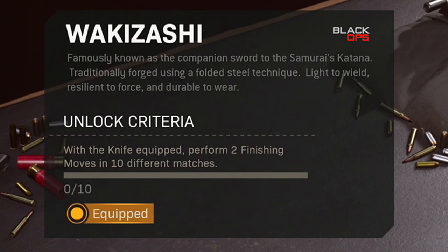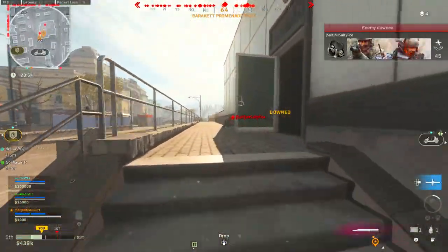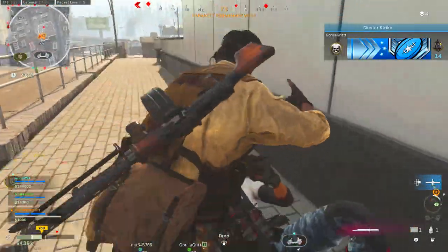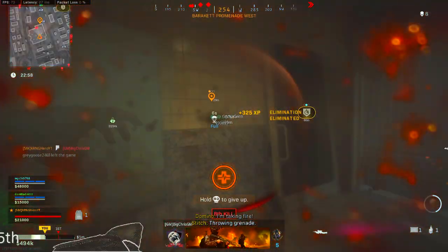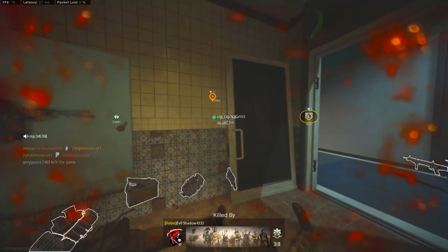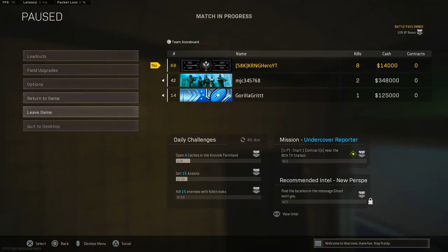In Cold War, obviously just use the knife. You have to perform two finishing moves in ten different matches. So get two finishing moves in the match, leave, then repeat. You can do the leave method in Warzone. That's what I did — I managed to get two finishing moves and unlock the Wakizashi in ten different matches. Once I got two finishing moves, I would leave and repeat. I would play Plunder, or Blood Money, or any respawn mode in Warzone — that would make it really, really easy.